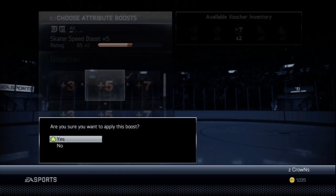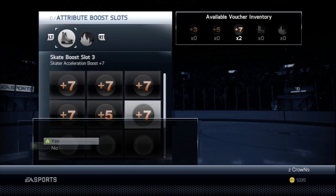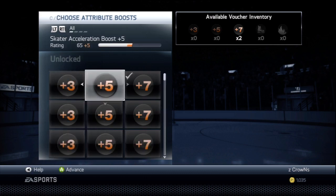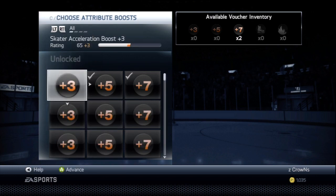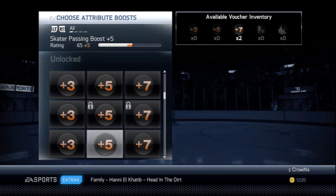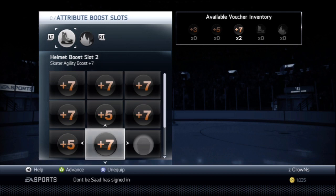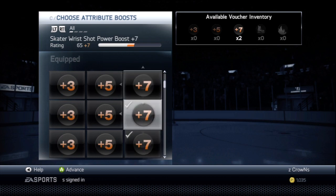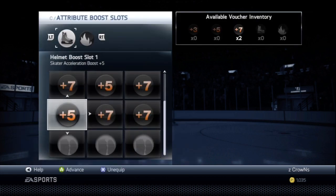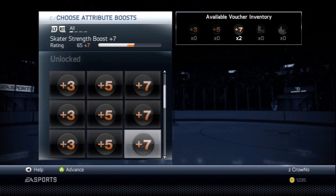For the skating boost, we're going to have plus seven speed and plus five speed, so you want to have plus twelve speed on this guy. Then we're going to put plus seven acceleration and plus five acceleration — that last plus five acceleration is in the helmet boost slot. For the second helmet boost slot we're going to want plus seven agility, and then the last one you're going to want plus seven balance.